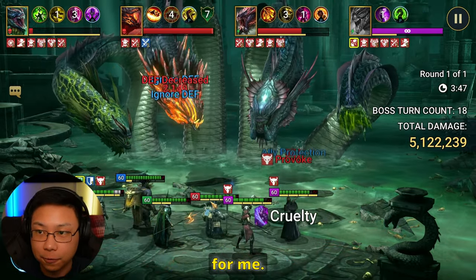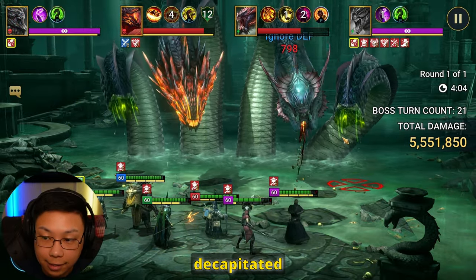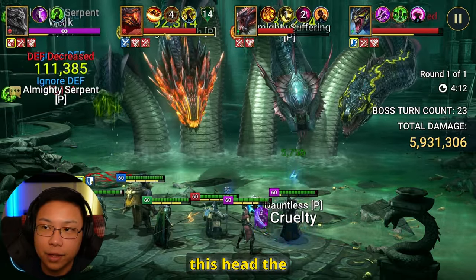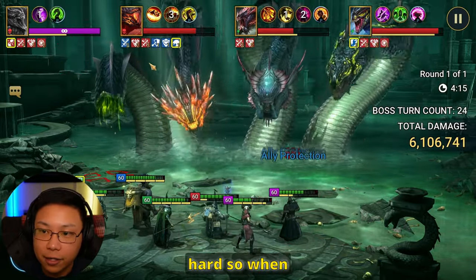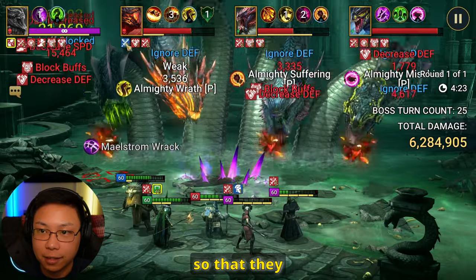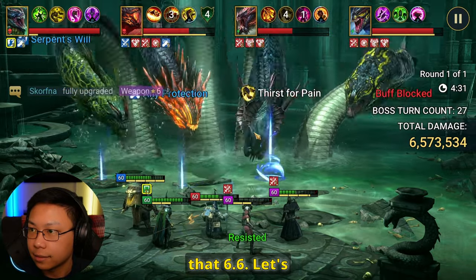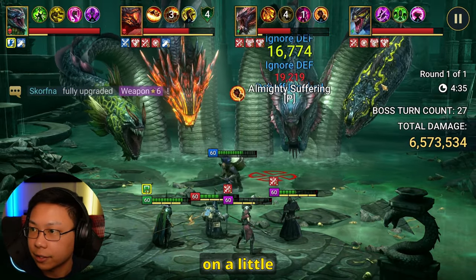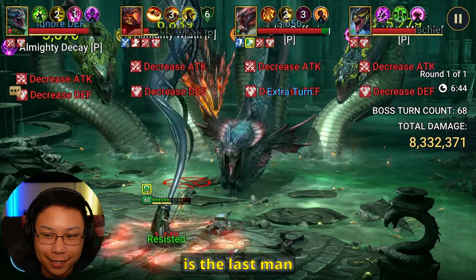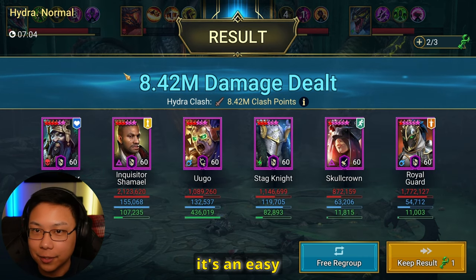All these champions are now food for me. Whenever you have a decapitated head, it's not dead, it's decapitated — so when you go up against a decapitated head, you're going to be dealing about 200% more damage. Focus on that head. The head of Wrath hits pretty hard, so when you can get decreased attack on it, definitely get decreased attack. It looks like we're going to get our one key — we're going to hit that 6.6. Stagnite is the last man standing, the last epic standing. 8.42 million damage — an easy one key.